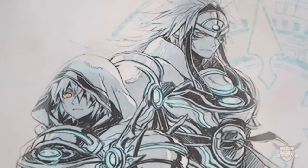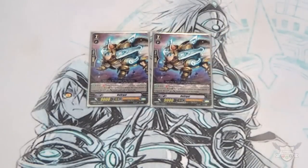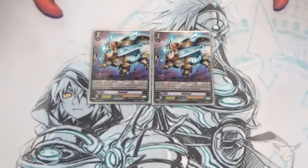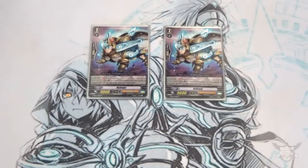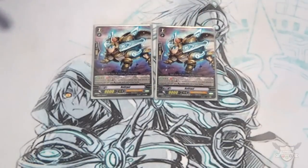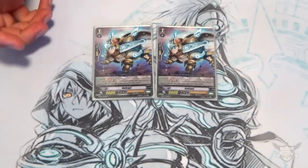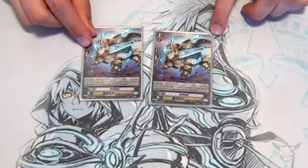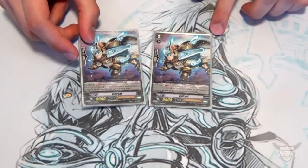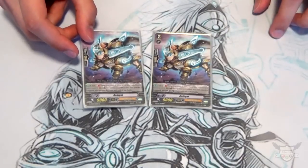I'm still running Bullergold at 2 copies. When you call it and you're in Unite, it gets plus 5k, making it a 14k beater — with a 7k boost that's a 21k column. Combined with Horsa, it gets power-ups on its own. I've had a game at locals where Bullergold reached a 48k column, and that extra 5k won me the game. I really like that whether I ride it or call it, it's still a great card.